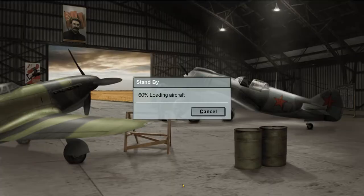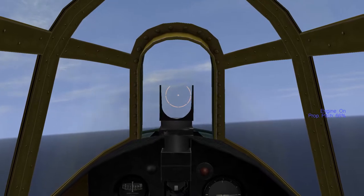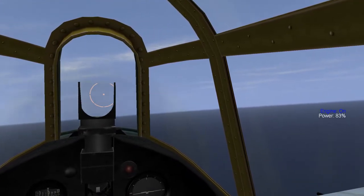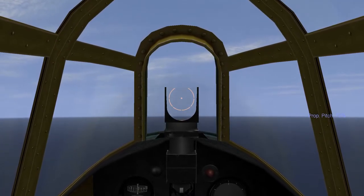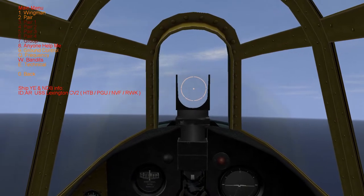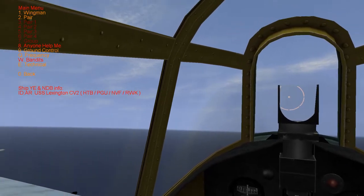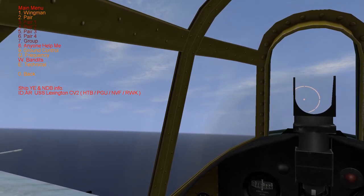Let's fly this thing and I'll show you how it works. Bring up the radio navigation menu — by default I believe it's the Tab key. And you'll see at the bottom it has ship YE and NDB info. It shows the Lexington.